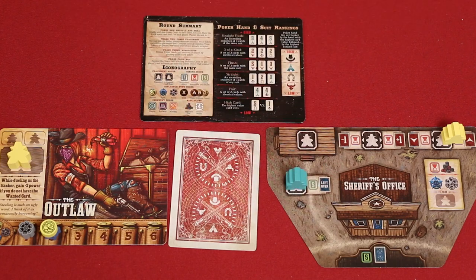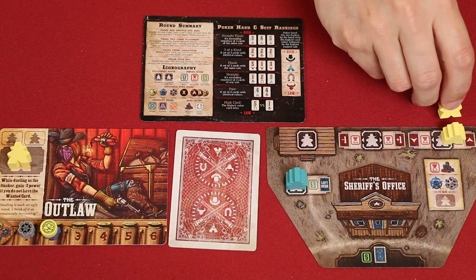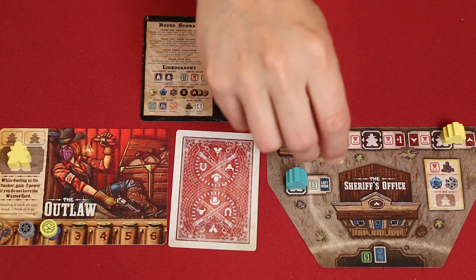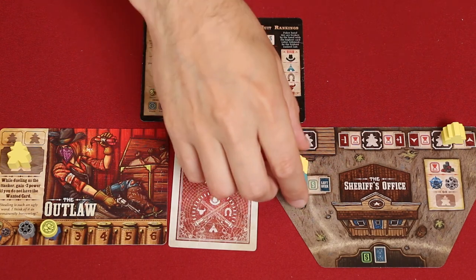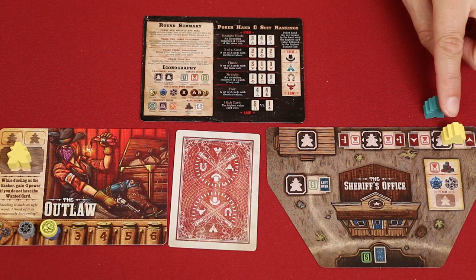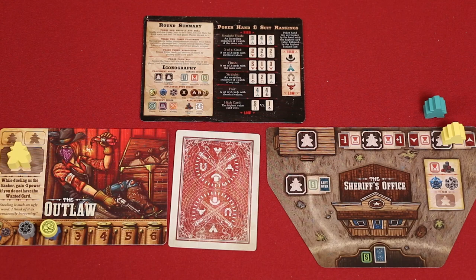There are a couple of other very important rules as it relates to placement. First, you can never put two of your figures into the same space. Even putting them onto a split space like this would not be allowed. However, you can move your posse figure to a space with another player's posse, and this would immediately start a duel. An opponent also starts a duel if they try to go into a split space with another player — no matter which side they intend to take, but they'll need to declare that side before the fight starts.